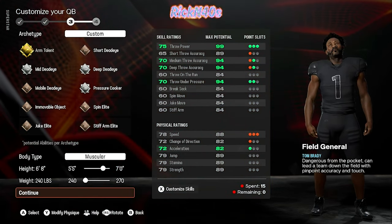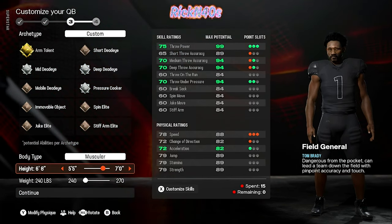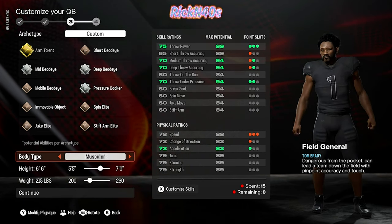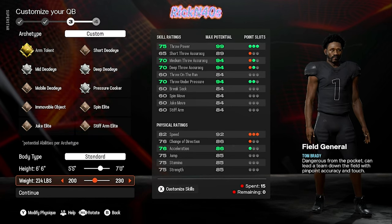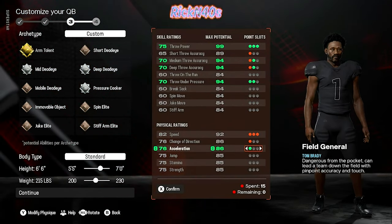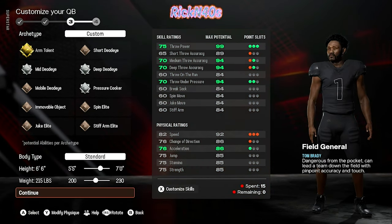Confirm that. Arm talent — I guess that's it. Got a lot of throw power out of buddy. 6'8" — let's bring him down a little bit to 6'6", bring the weight down some too. We don't want muscular, we want standard. Let's go 6'6", 215. We can customize skills again but let's keep it how it is. Confirm that, continue.